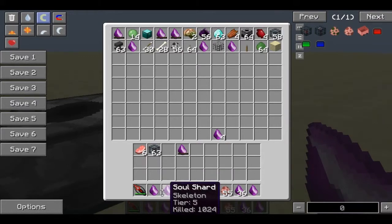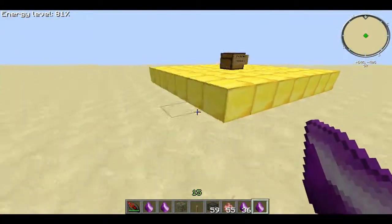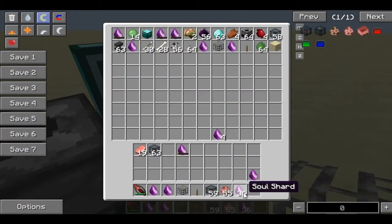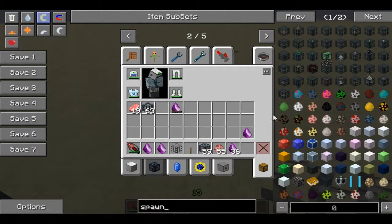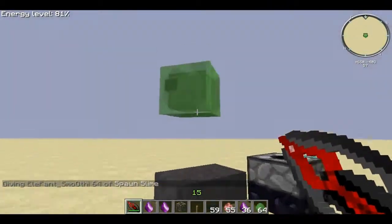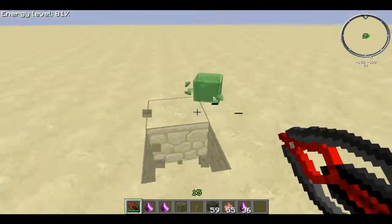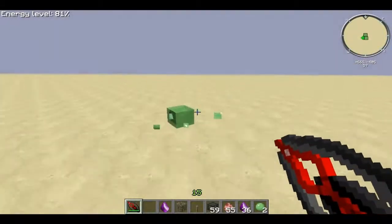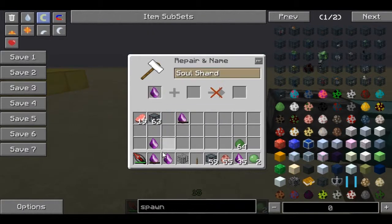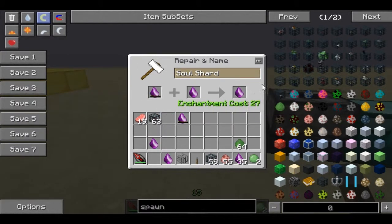Now, something else you can do: let's say you want a slime shard, but you can't find 15 slimes because you don't live close to a swamp, and you see one underground. What you can do is get a soul shard, go to the slime, have your soul shards in your hotbar, and kill it. You'll get a 1-kill slime shard. Then go to your pig shard — this is a pig tier 5 — combine your slime shard with it in the anvil, and you get a slime tier 5.